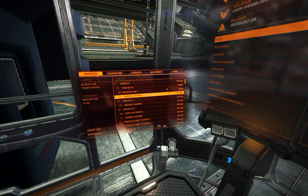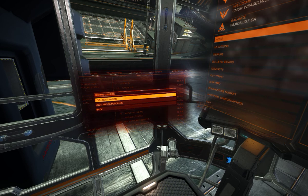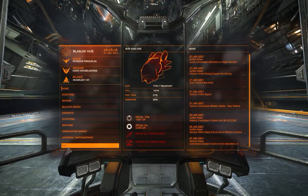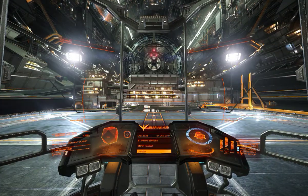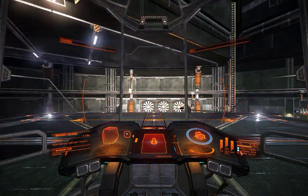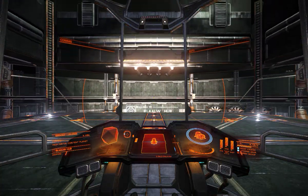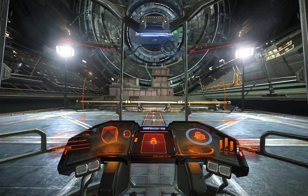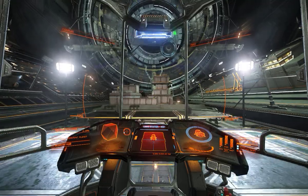Then set your target in the navigation menu. Go down to Seeking Luxuries, click on it, lock destination, and then simply launch. All you really need to do is fly within a certain distance of the luxury traders to actually trade with them.